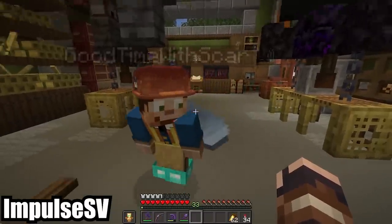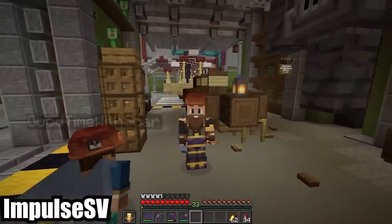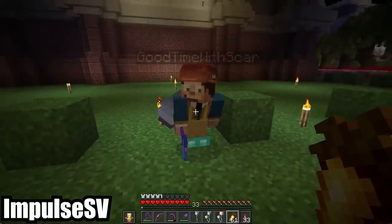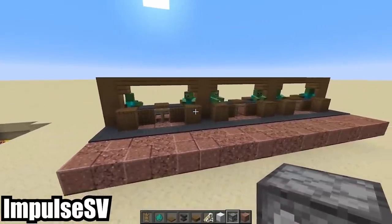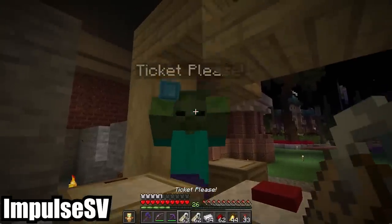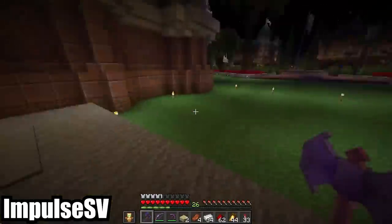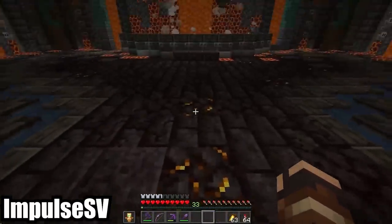The handyman of the happiest place on Hermitcraft gets to work. Impulse SV is delighted to find he's got the job, and even more excited to learn the company hat comes with built-in facial hair. Scar immediately gives Impulse a chin-scratcher, asking for an entrance turnstile at the grand entrance to Scarland Park, centered on the entrance — unlike how some people build. Impulse already figured out the basic mechanics of the design a couple of weeks back, so he mocks up a fresh ticket booth with sound effects, armor stands providing a display that changes from red to green when it lets you through, and a pair of reanimated corpses ushering you into the park.